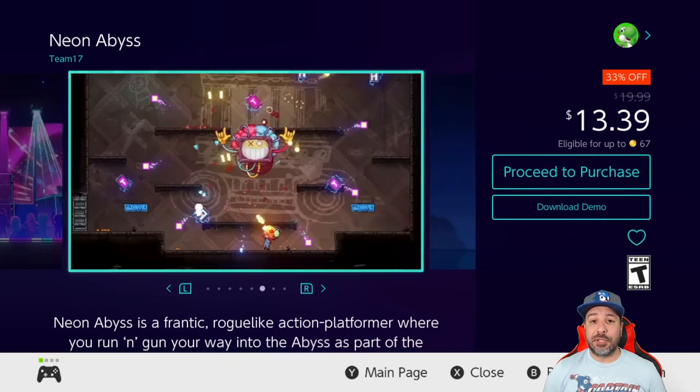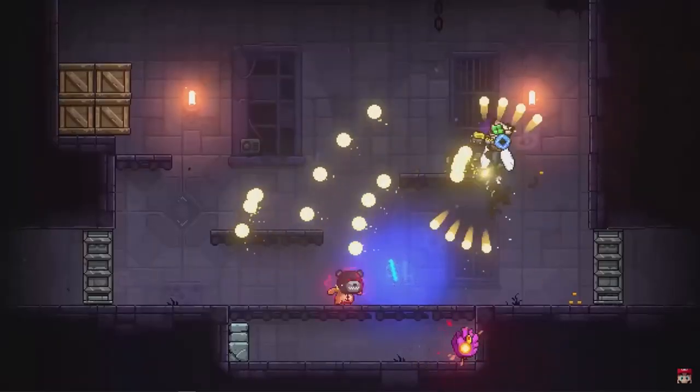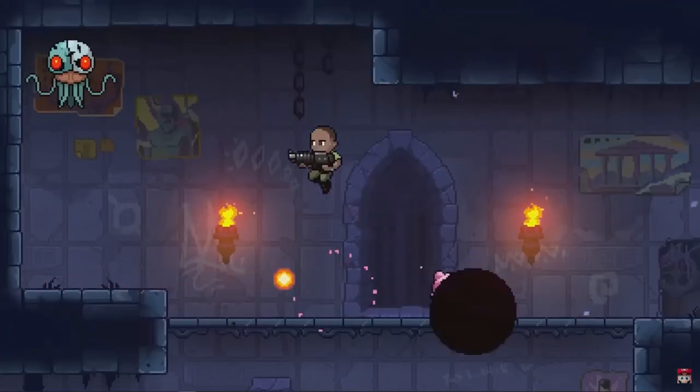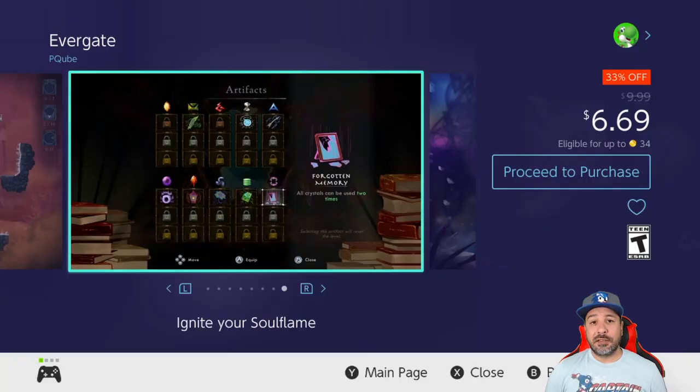Next, Neon Abyss is 33% off for $13.39. This is a 2D side-scrolling action platformer roguelite and a pretty good one at that, with beautiful cartoon-like graphics. It's also been announced to be getting a Limited Run Games physical release.